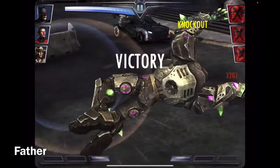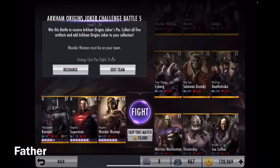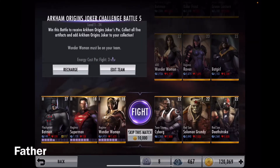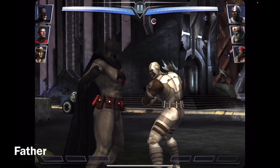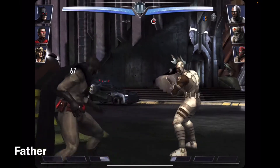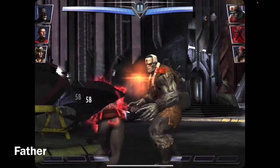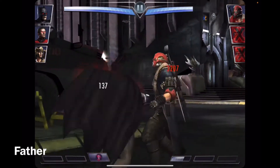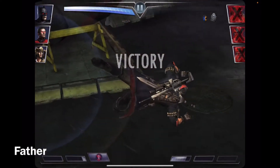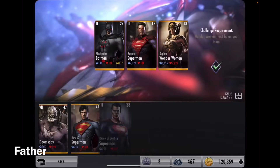Anyways, 2 are down already and defeated very quickly. He has only one bar left because like I said I was using him for the other challenges, 1 through 4. I think I used him on the 4th challenge, that's why he has low energy.